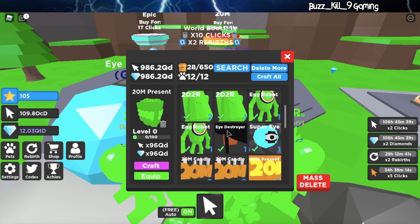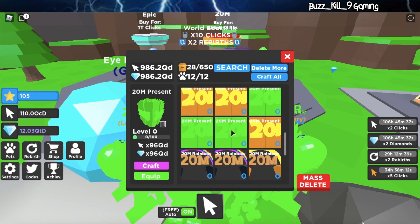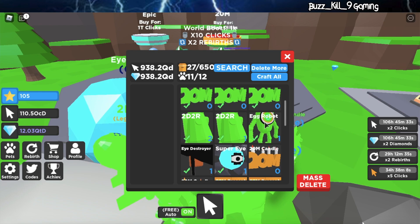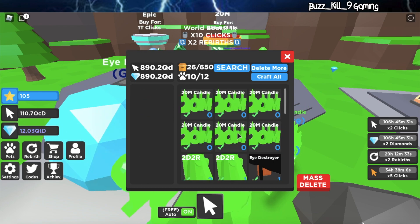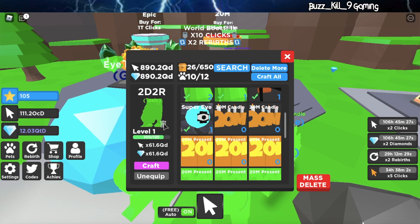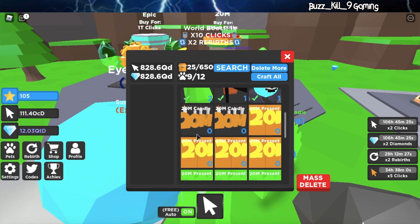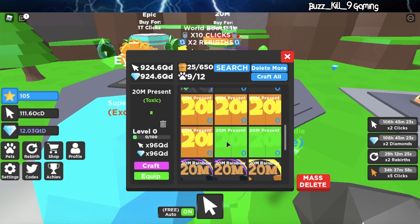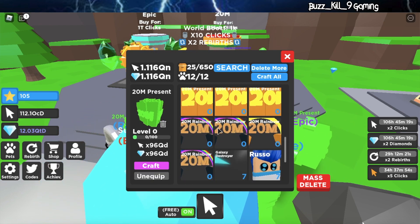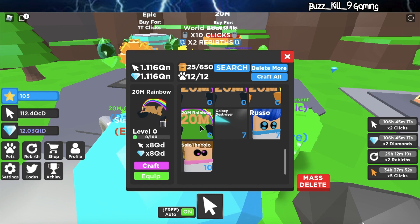How much do these do? These do 96 — holy cow. And how many of those do we have? 3. Let's delete that, delete that. Is this our lowest one? Yes — delete that. Now let's equip this, equip this, and equip this.